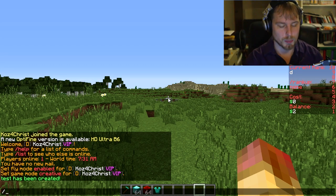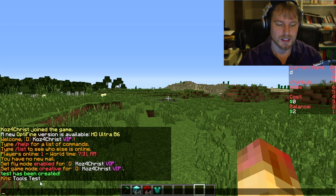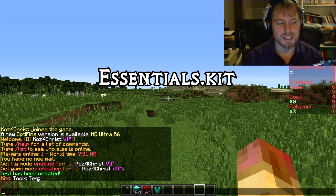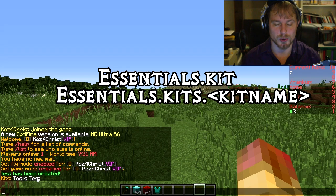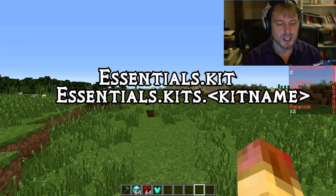It relies on Essentials, so it plays into the Essentials kits system. If you do /kits now you'll see the test kit we just created. For that to work, players need the essentials.kit permission to see the kits, and in order to use a specific kit they need essentials.kits.[kitname]. So if you rename or create a new kit, you need to update your permissions node accordingly.